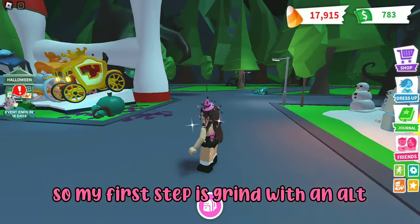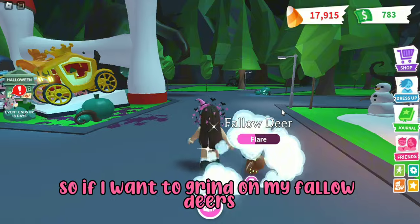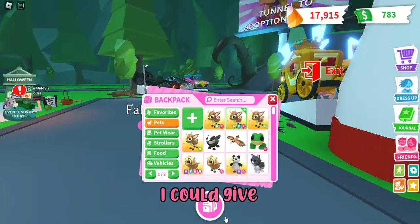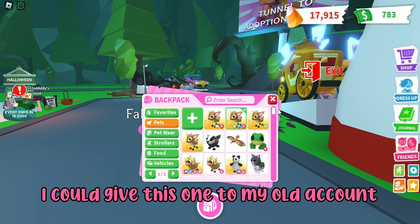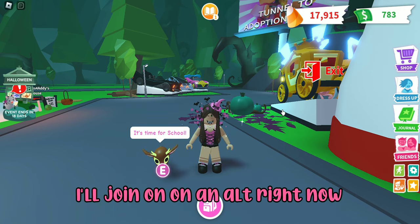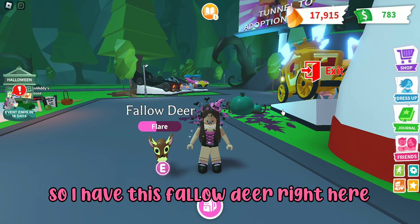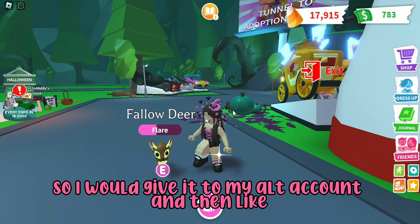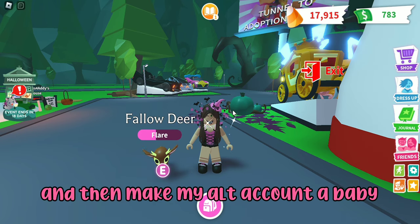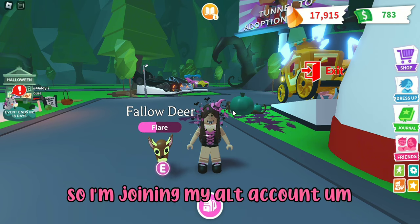My first tip is grind with an alt — make an alt account and grind with it. So if I wanted to grind on my fallow deers, which I am making a mega of, I could give one of them to my alt account, join on my alt account, make it a baby, and carry it around on my main account.